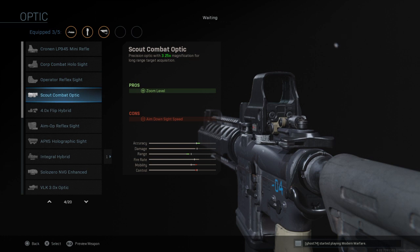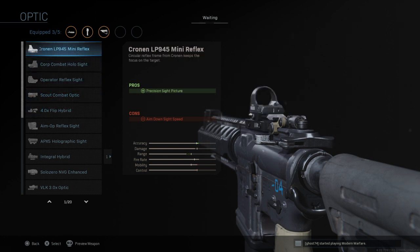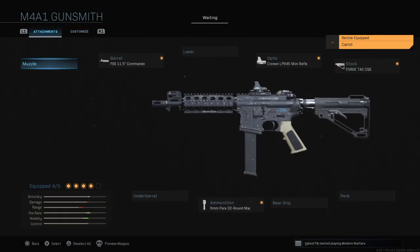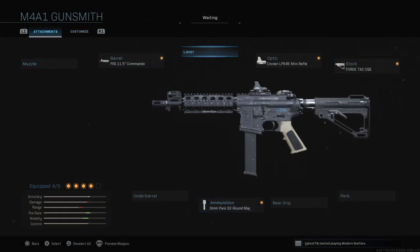For the optic, you can run iron sights to keep a smaller aim-down-sight penalty, but I'm just going to run the reflex for that little triangle reticle. And this is really, essentially, the whole build.